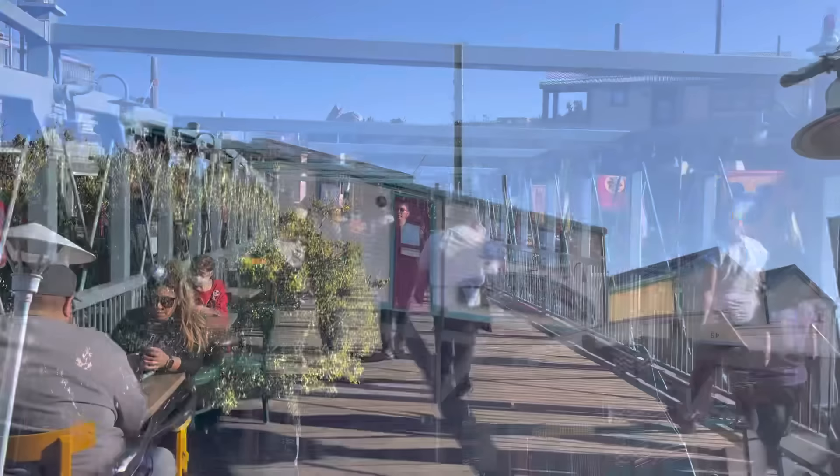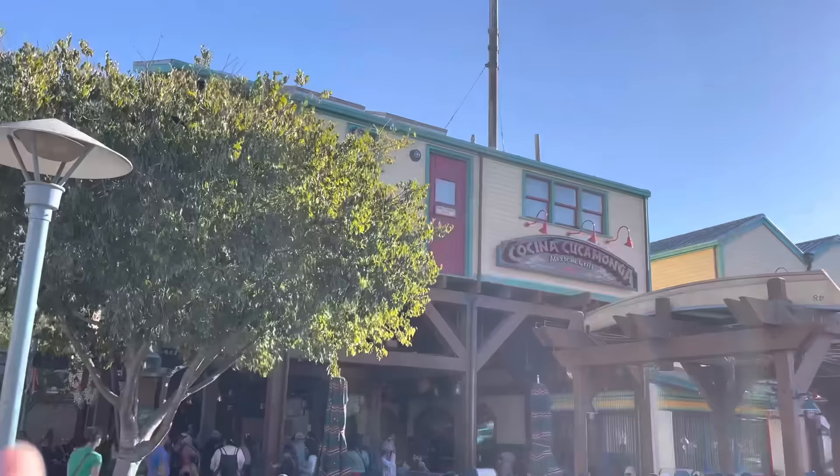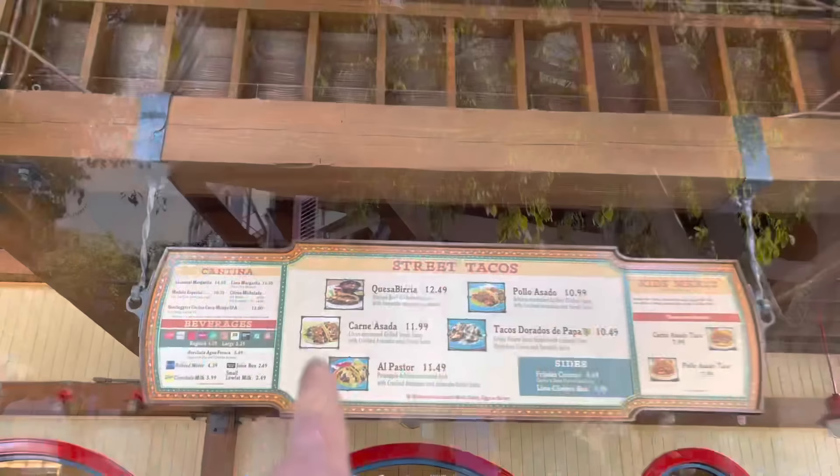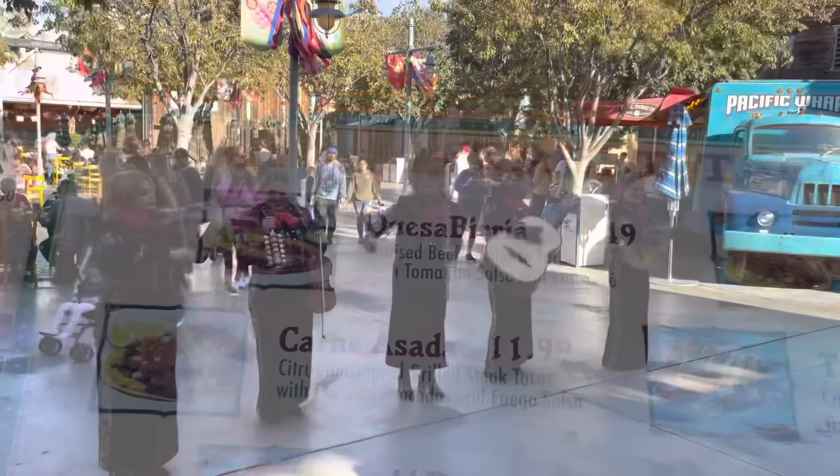Let's talk food. Here at Pacific Wharf is a full food area with lots of different restaurants. You've got Cocina Cucamonga — excellent food, you've got the Boudin Bakery with bread bowls, and the Lucky Fortune Cookery for Asian fare. But the number one thing to get is the Quesabirria — that is one of the best things you'll ever have here.